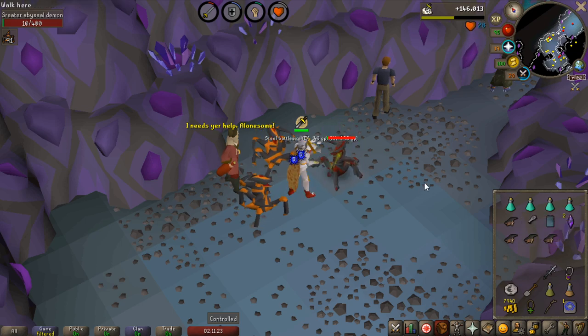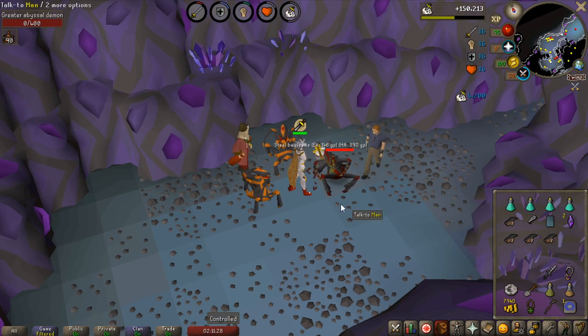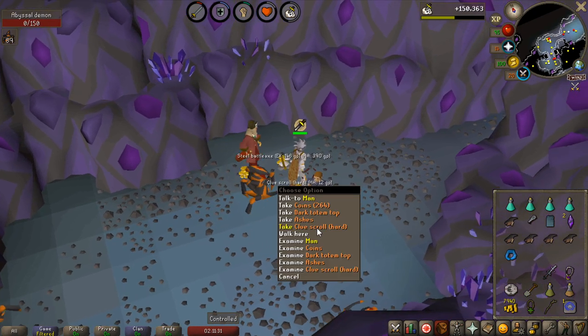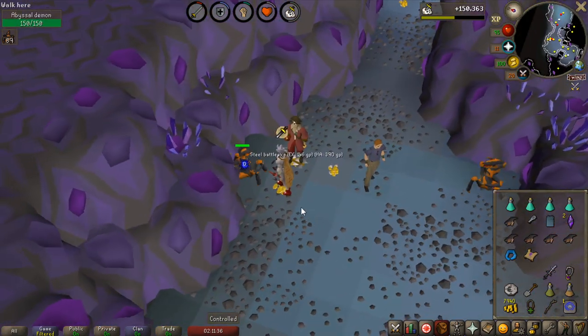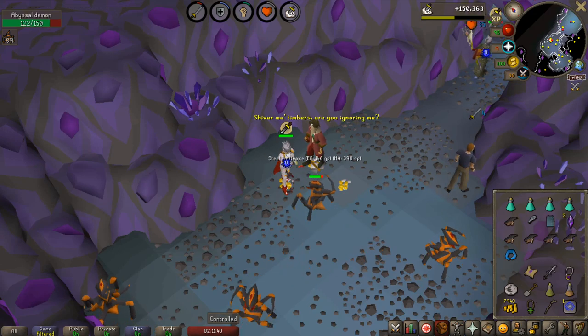It's been a while since my last superior, and getting one on the abyssal demon task is very nice. Let's see what it drops. No imbued heart, but a dark totem piece of course, as always — and that was actually the last piece I needed for another totem, so I might do a Skotizo kill in the future. Hard clue as well.